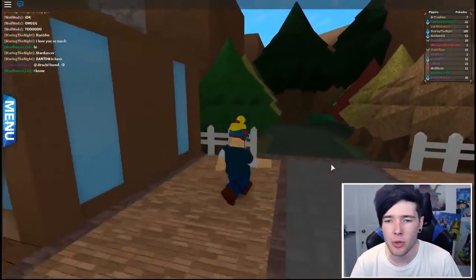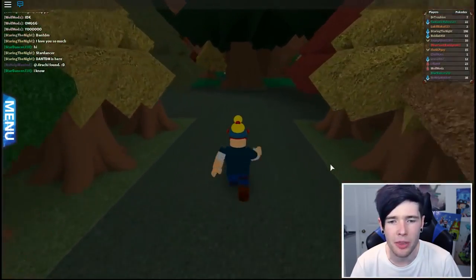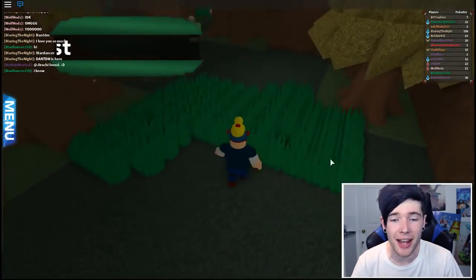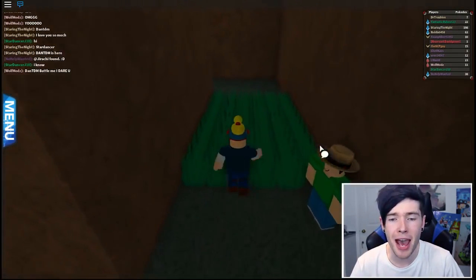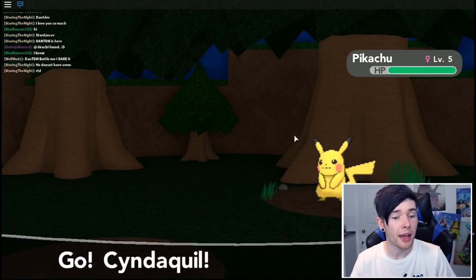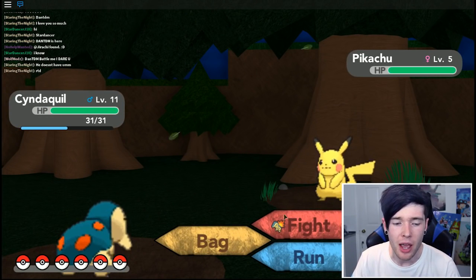I have no idea where we need to go next. I think it is this way, the way we went before, because we got stopped last time. Let's get to the next town so we can grab our first gym badge. I think we can do this straight away. What have we battled into? A Pikachu! No way! An actual Pikachu - oh my goodness, I need to capture this right now.